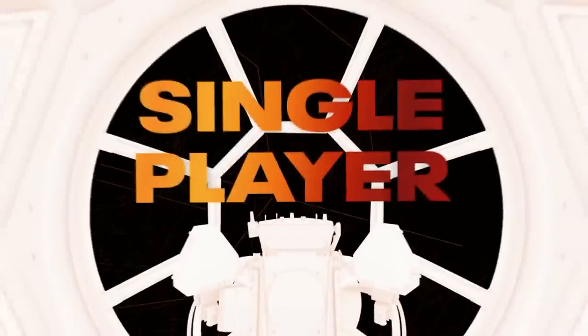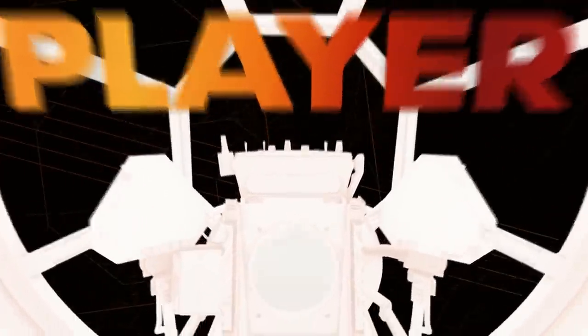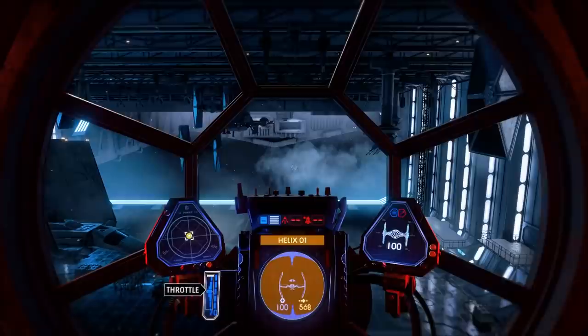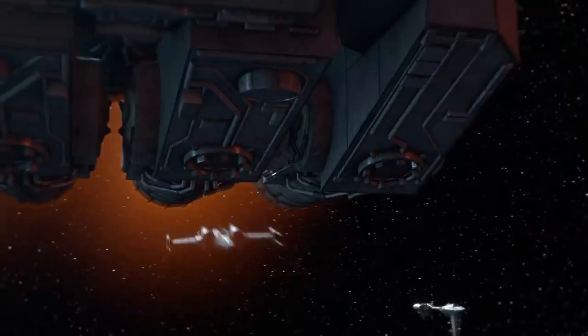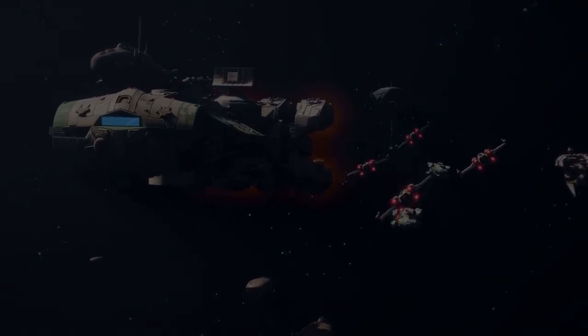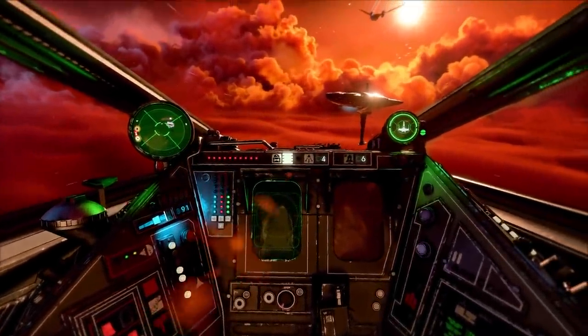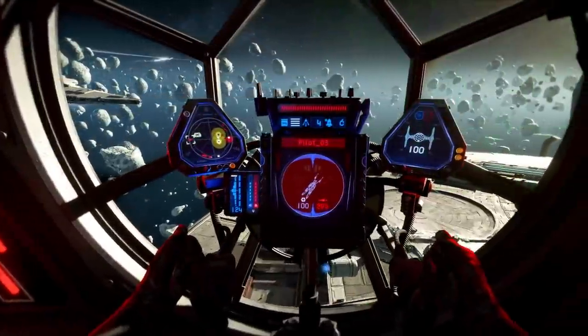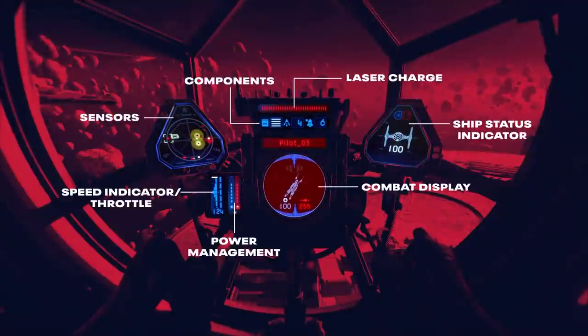The first mode is single player, with around eight pilotable ships. You'll be jumping between both an Imperial pilot and a Rebel pilot, both of which you actually create at the start of the game. They showed a couple different types of TIE fighters as well as different types of X-Wings, and these will be customizable both in single player and in the multiplayer game as well.